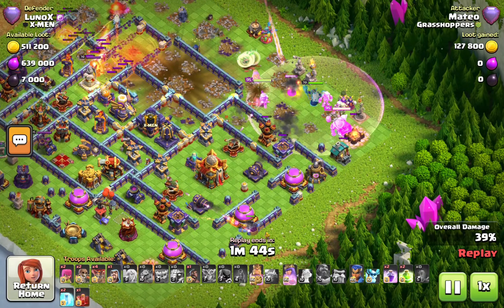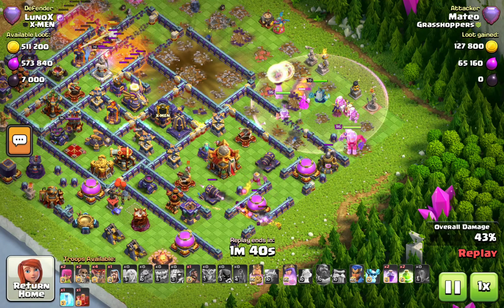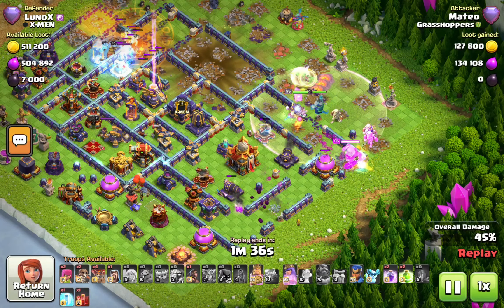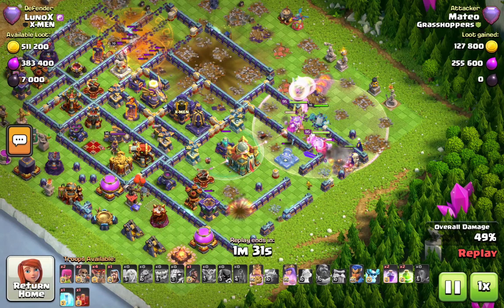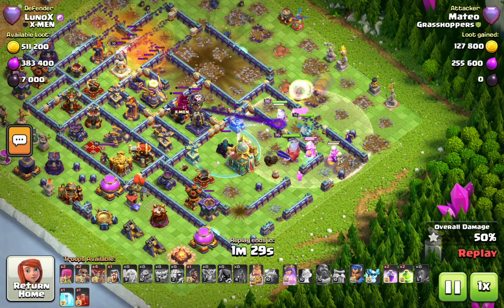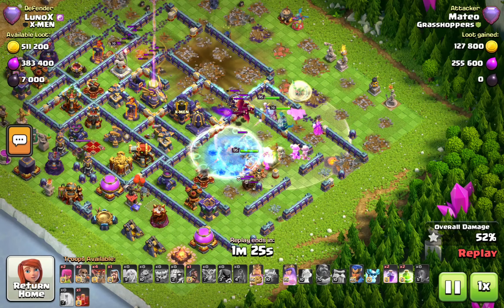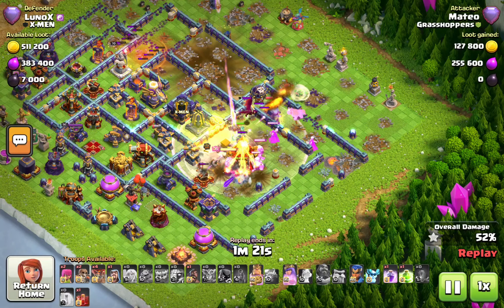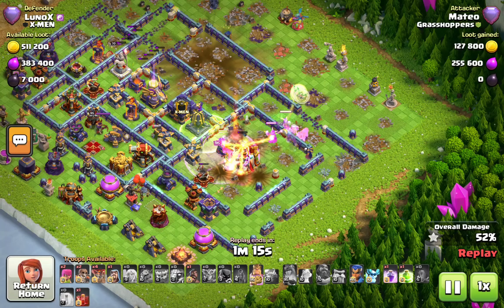He has super minions in the CC — a good choice. He goes in with a war break giving the heroes and super witches access to the town hall compartment. The yeti funnels them in. There's an invisibility tower behind the town hall — and it actually covers those builder huts too.